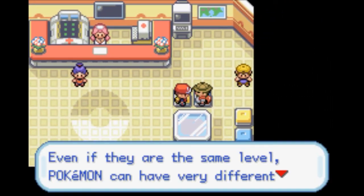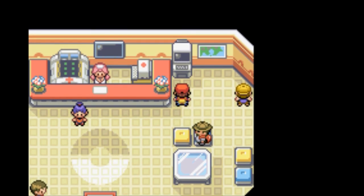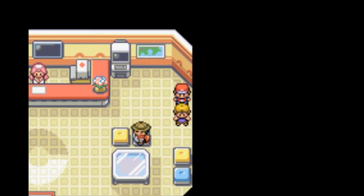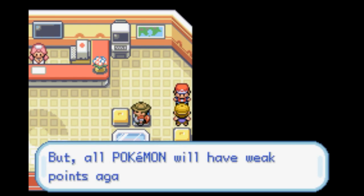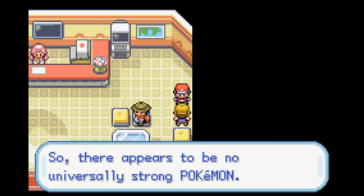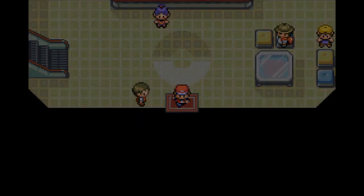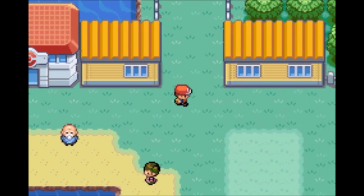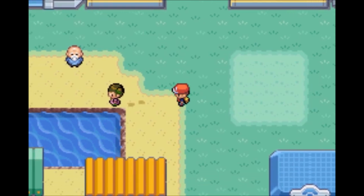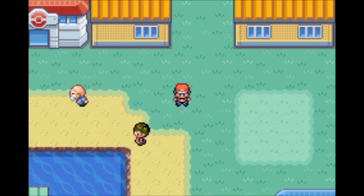Even if they are the same level, Pokemon could have very different stats and abilities. Pokemon raised by a trainer are stronger than wild ones - we'll go over that later. It is true that higher level Pokemon are more powerful, but all Pokemon have weak points against specific types, so there's no universally strong Pokemon - though there are Pokemon that are ridiculously strong. Anyway, we made it to Vermillion City! Next episode we'll explore the place and see what else we can get. Thanks for watching and I'll see you guys next time. Have a good night.